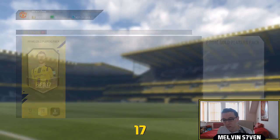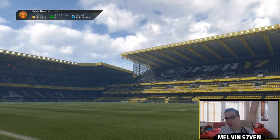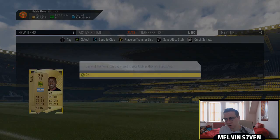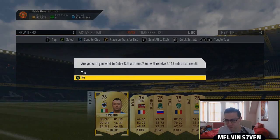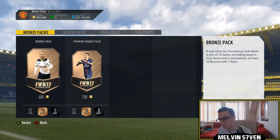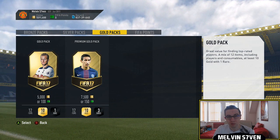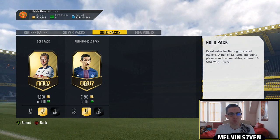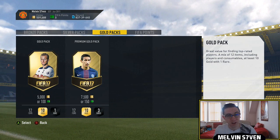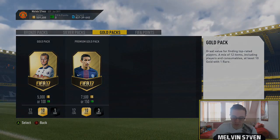We get a Morata — you'll probably sell for a couple of k, not entirely sure how much the 82-rated Morata sells for. No walkout, no special card, no Championship Player of the Year. I believe you can get those in gold and silver packs because his base card might be silver. You've got the League One and League Two Player of the Month, Player of the Year, so they're in packs but not SPCs unfortunately. Hopefully you've enjoyed — subscribe if you haven't already, like the video, peace.